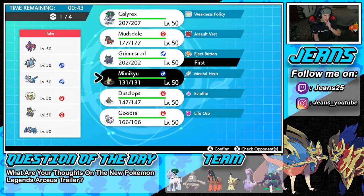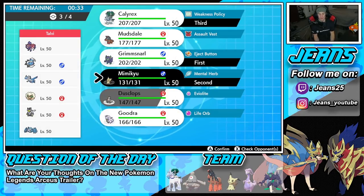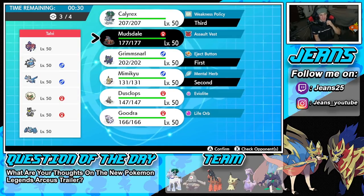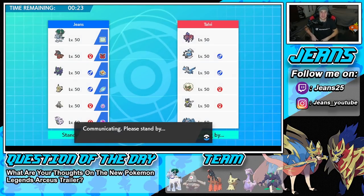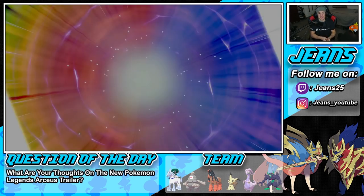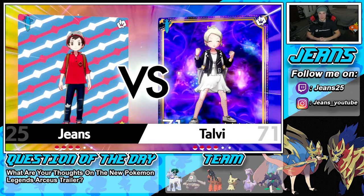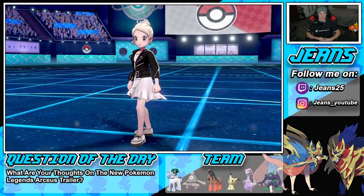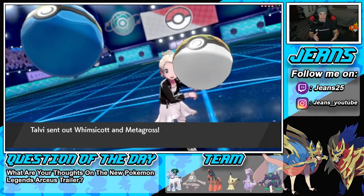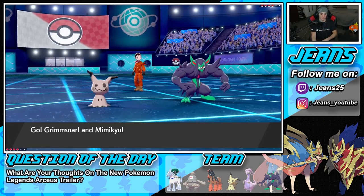I'm going to go into Mimikyu — Mimikyu is just great. I'll bring Calyrex in the back end and lock in Mudsdale as our fourth. He goes in with Whimsicott alongside Metagross, so we're going to be able to get off a free Trick Room instantly, which I absolutely love. We'll Fake Out onto Whimsicott so it can't Taunt, and then Trick Room will come out because he can't stop it — Mimikyu has Disguise so it takes at least two hits to KO.